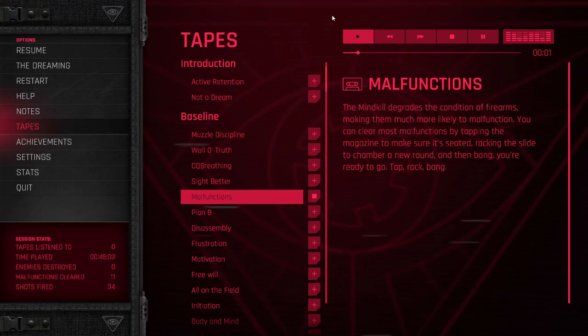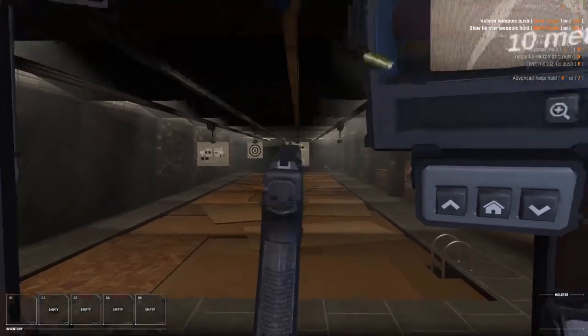The mind kill degrades the condition of firearms, making them much more likely to malfunction. You can clear most malfunctions by tapping the magazine to make sure it's seated, racking the slide to chamber a new round, and then bang — you're ready to go. Tap, rack, bang.